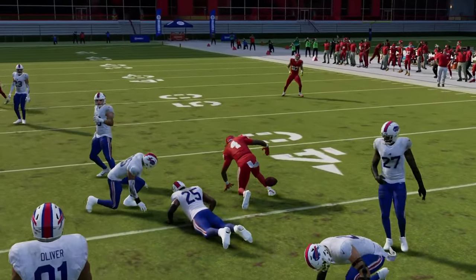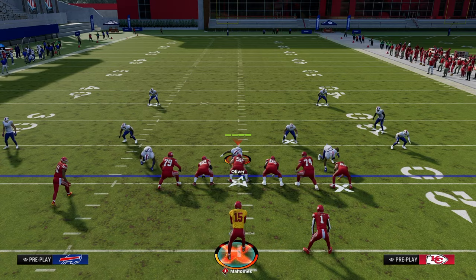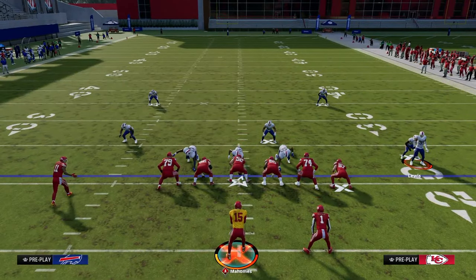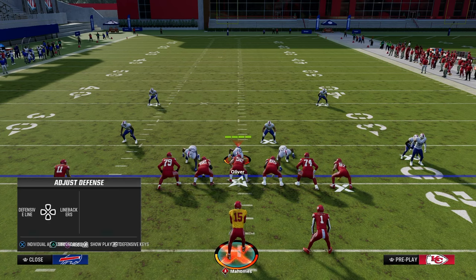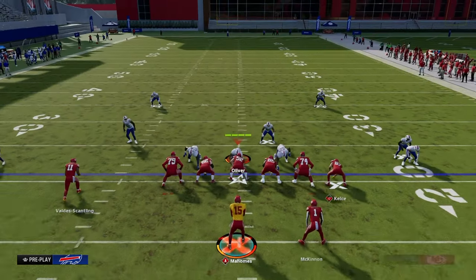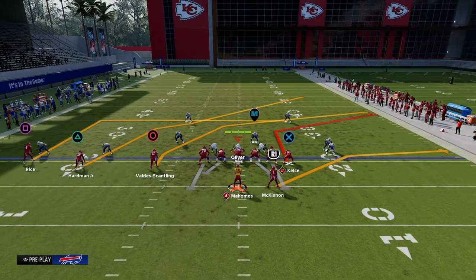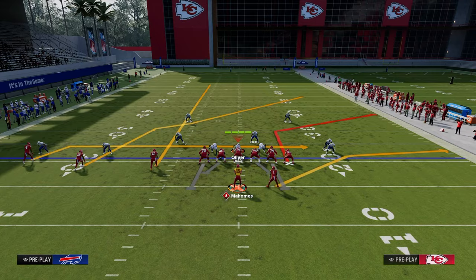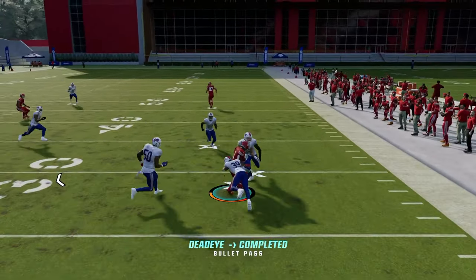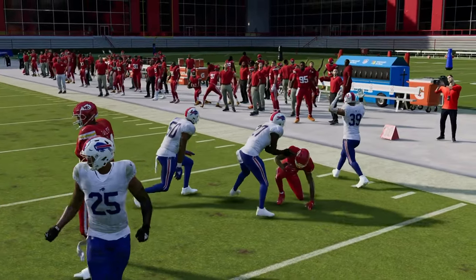We haven't covered how to high-low to the right yet. A lot of times they use curl flats or cloud flats over there. What I love to do in this play is take the running back and put him on a flat route or table route — this high-lows that defender and you check up field. With how good the juking is in this game, often you can turn a flat route into an easy 10-yard gain.